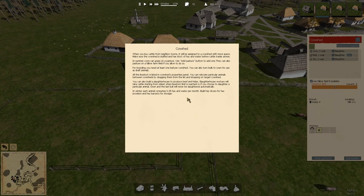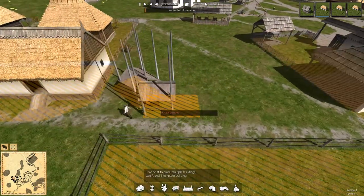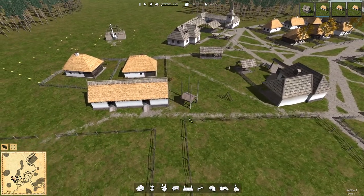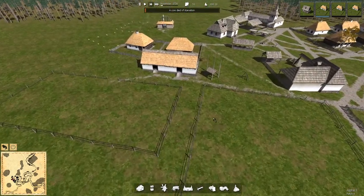Build hay dryers for hay provision and hay barracks for storage. Do we need hay barracks? I've built a hay barrack - I haven't built the hay dryer! This is going to be tight. Our little dude is going home. A cow died of starvation - fantastic. So we're going to lose all of them now. Every time we play this game we just seem to get to a bit of a dead end, and then I have to wait for your comments - people going 'oh my god, you idiot, just do this.'